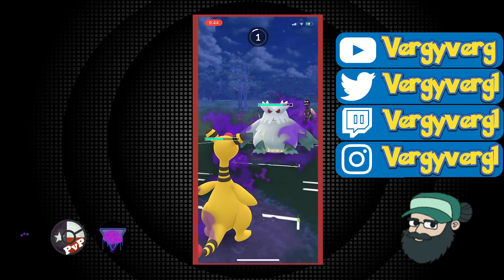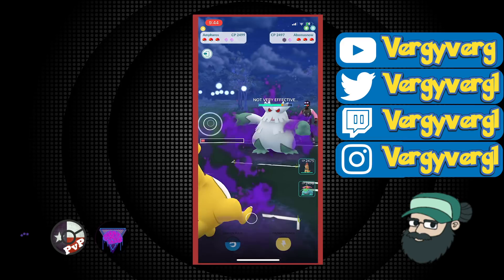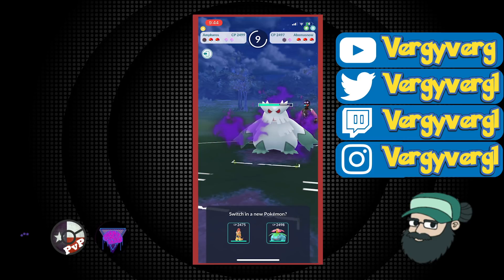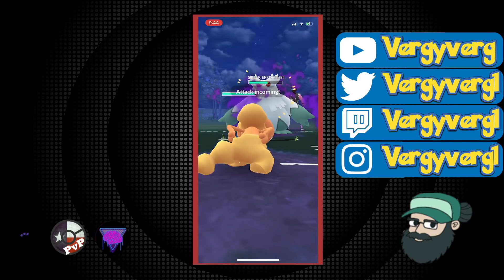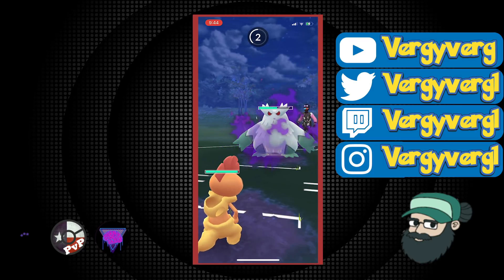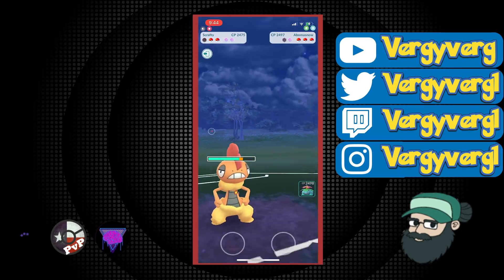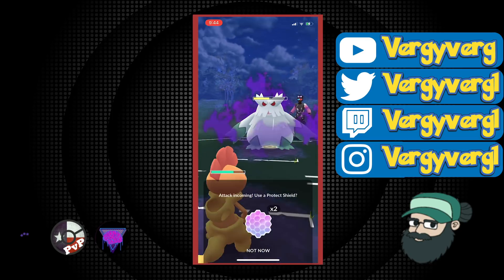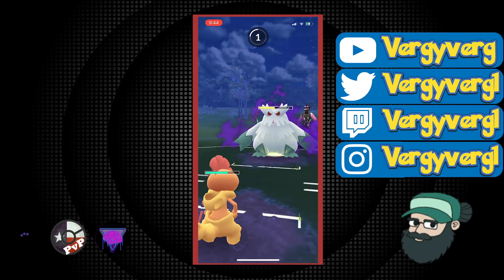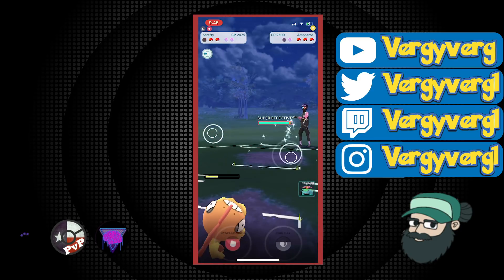Venusaur probably beats both Pokemon in the back and is actually decent against Abomasnow if I can get an energy advantage. I would have hoped to throw a Thunder Punch there but obviously we didn't make it. Now I have Scrafty — they have a little bit of energy. This is probably a Weather Ball, so I'm not going to shield it. I'm just going to preserve the shield and hope Venusaur can go the distance. And this actually ended up being the Weather Ball — I didn't think they had this much energy.